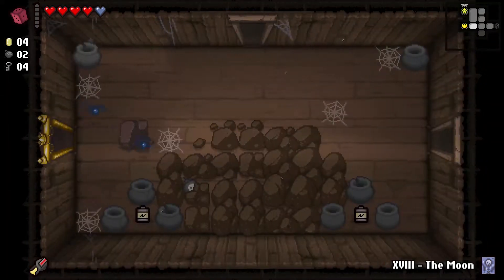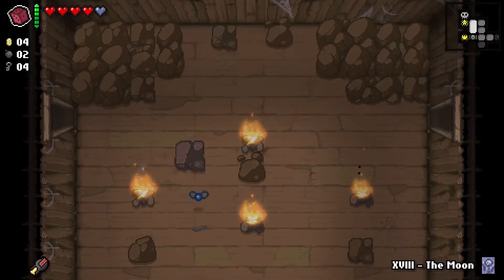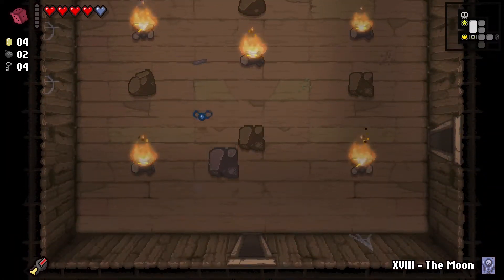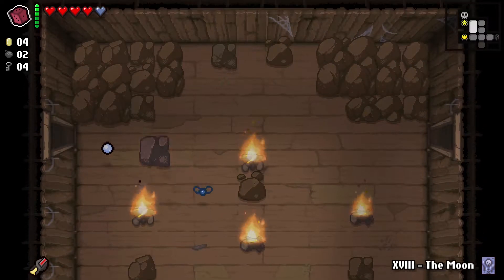I'm gonna pick up this battery and leave that spider. I was gonna see if we can re-roll into another piece of Guppy, because it would still be in the chest, but it's not. It's just on a pedestal now, which sucks. Because I believe that changes the item pool from which it draws.